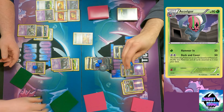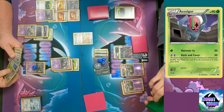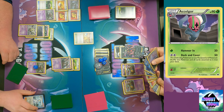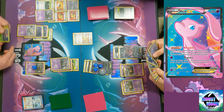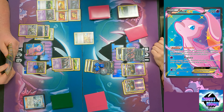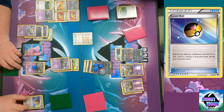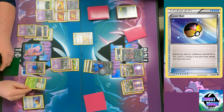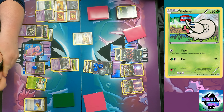We're going to Deck and Cover to save the Excadrill, and I got the Level Ball for a Shelmet next turn. I drew a Sableye - not very helpful when I'm going to be item locked. I don't have anything else to do so I'm just going to pass because I'm paralyzed. Now I get the Mew. Got a Subterranean Warfare in hand for next turn. Gotta grab the Shelmet - no doubt about that.